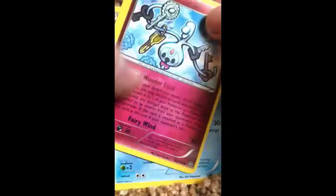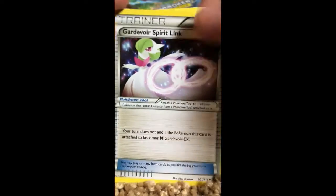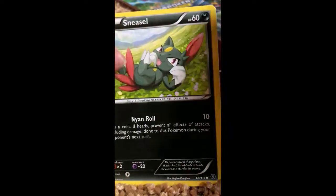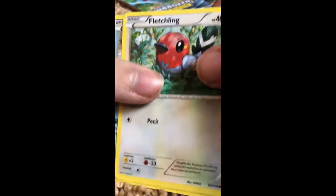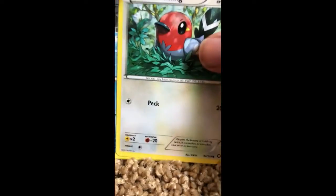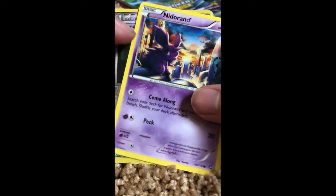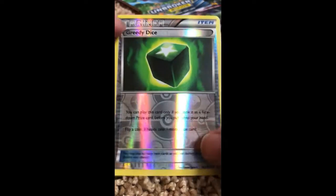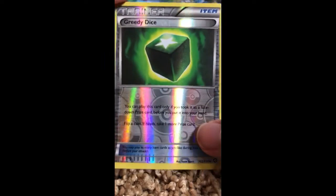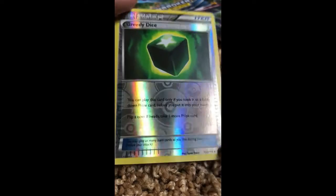Clefki. Duat. Gear Spirit Link — I really like that. Sneasel. Nihilego — oh my gosh. Hoppip. Fletchling. Clauncher. Nidoran — he looks really cute. And Greedy Dice — that looks really cool. Wait, is this a rare or a holo? This might be a rare holo. There should be nine cards.